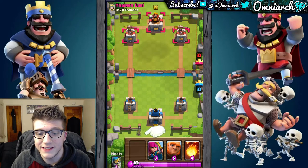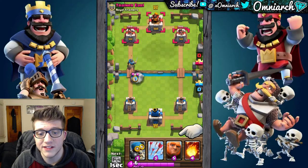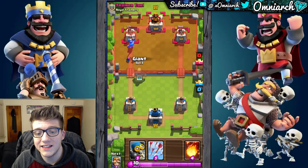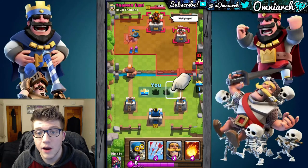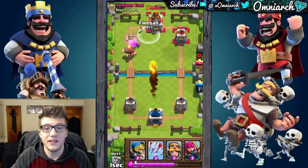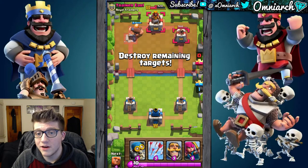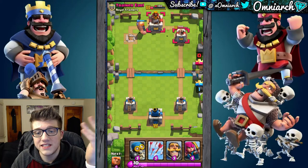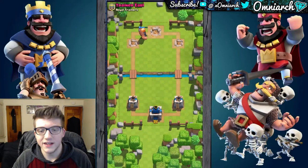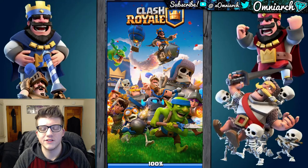The tutorial really wants us to drop the knight over here by the bridge, so we're going to do that. Then it's going to have us place the archers behind him — this is what's known as a push. I'm pushing the left lane, and as you can see, the knight is actually taking the damage while the archers are attacking the tower. Knights are kind of a tank unit, which means they have a lot of HP and they don't do too much damage. The archers are the opposite — decent damage, but not a lot of HP. The giant has even more HP than the knight, and he takes out that king tower no problem. We won our first three crown victory, super easy.